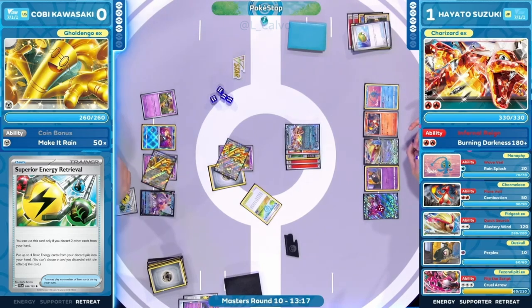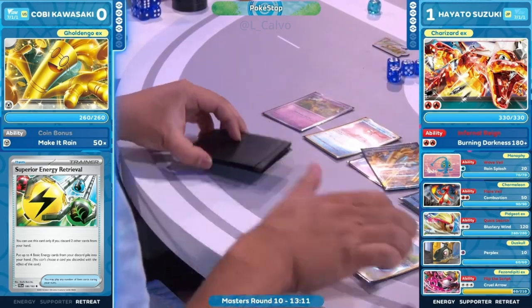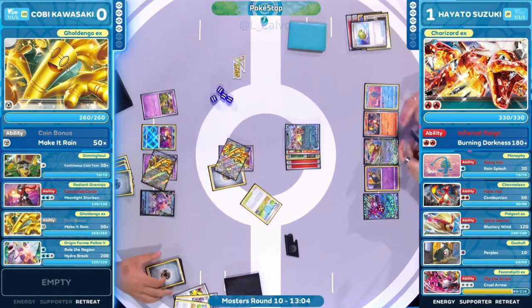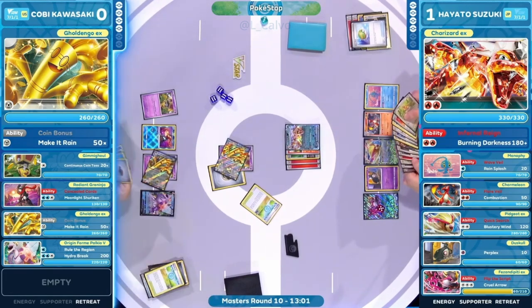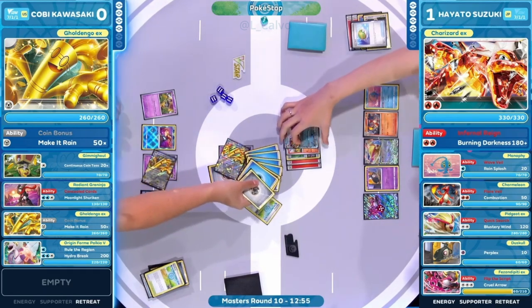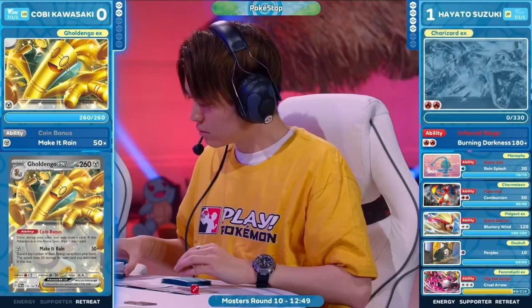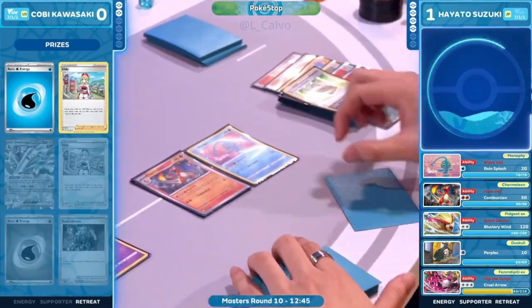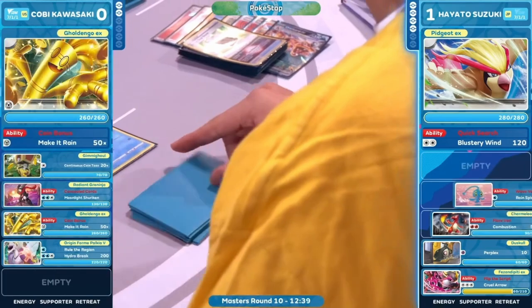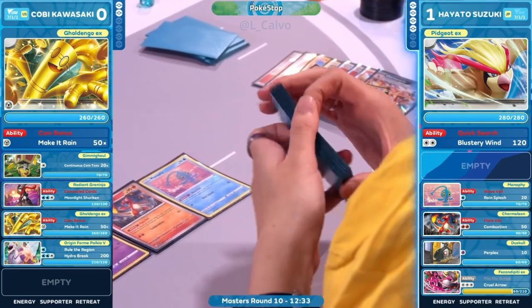Double Superior Energy Retrieval — getting all of these energies into the hand. This is how you stack up damage to take giant knockouts in this matchup. Kobe Kawasaki throws the bulk of cards at his opponent for a two-prize knockout! That healthy Charizard EX is wiped off the board. Two prize cards down for Kobe — only two left to take. We have definitely flipped the script.